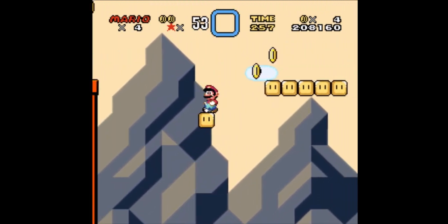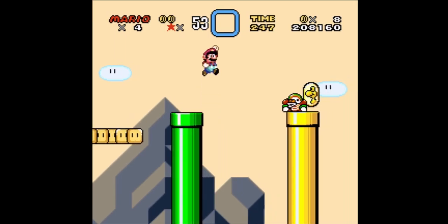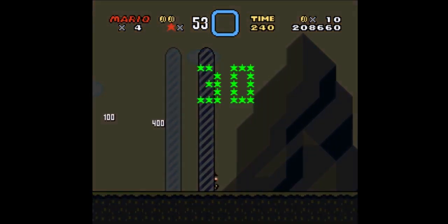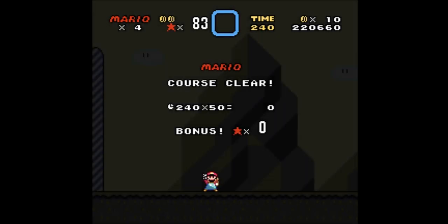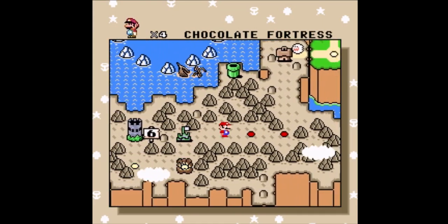We get to the second part of the level where you've got these raising and lowering tubes — accordion-like things you can stand on. They can give you some trouble if you're unsure where to jump, but if you know what you're doing it's not that hard. I'm kind of bummed I took some damage against charging chucks, but we finished the level. We could do Wendy's Castle now, but we're gonna go back and complete it the non-secret way.